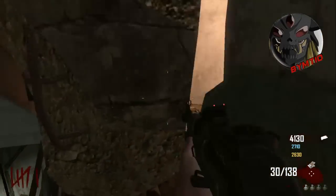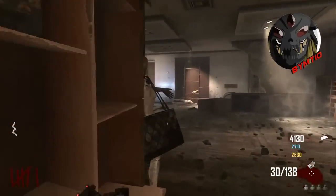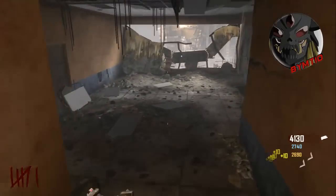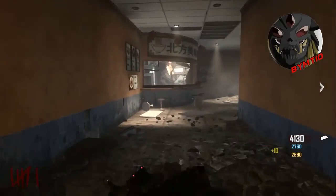Muy buenas a todos, soy Bayemt10 y hoy os traigo un nuevo truco en el mapa de This Rise para crear una montonación zombie y subirnos en el agujero que hay en la parte del que va.